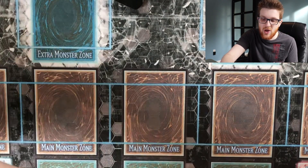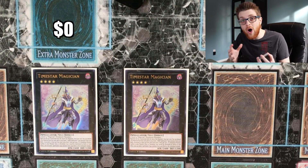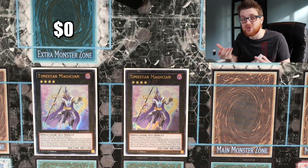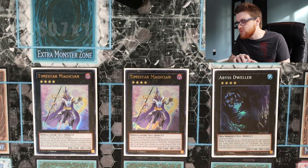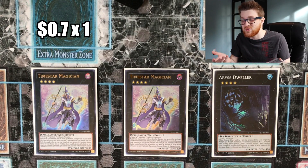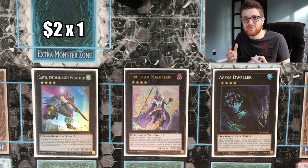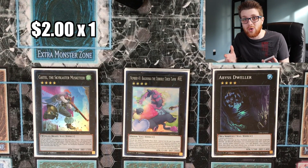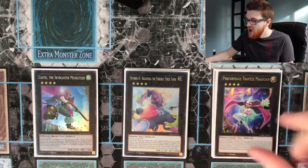That's it for the main deck — a nice sweet 40 cards. Now quickly going over the extra deck: two copies of Time Star, which is a good playmaker to help get back into the game — the fact it can search Joker is just nuts. One copy of Abyss Dweller, which is strong against any graveyard-reliant decks. One copy of Castel for spot removal to deal with threats on the board. One Baguska — this is what you're going to end on every turn going first, because you can stun your opponent and then pendulum summon and kill them next turn.